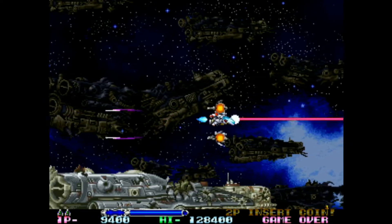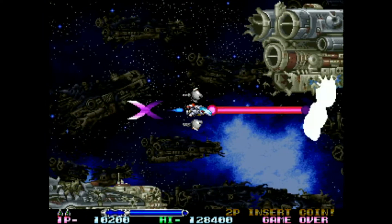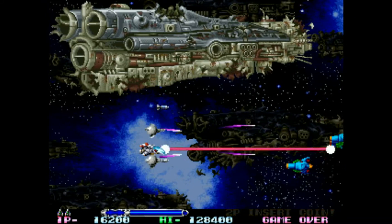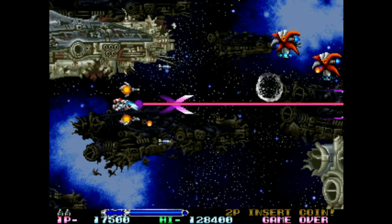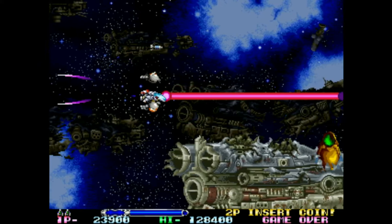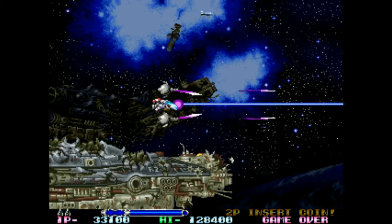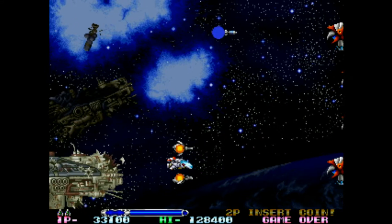You also don't have the wave cannon. Instead you can shoot out the Psybits - they call it a Bit Cipher. You can shoot them out and they lose their energy. There's an energy bar at the bottom which is basically the energy bar of the Psybits. You shoot them out and they home in on an enemy, drain their energy, and then you can call them back to you, much like you can with the Force in the earlier games.